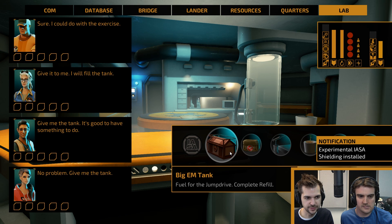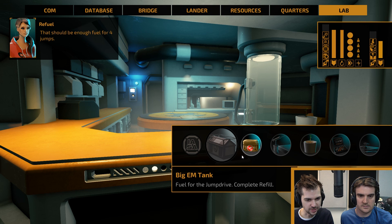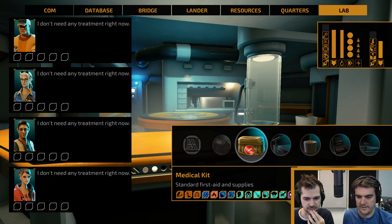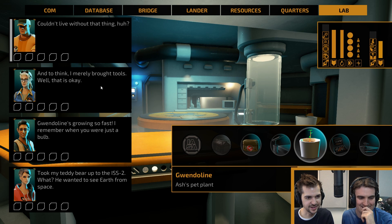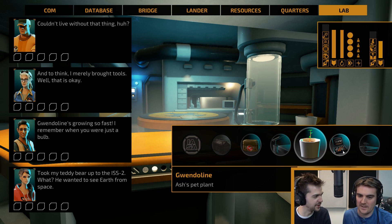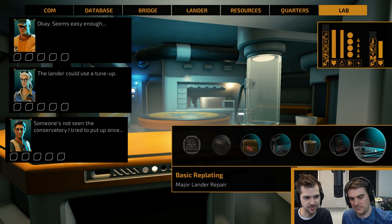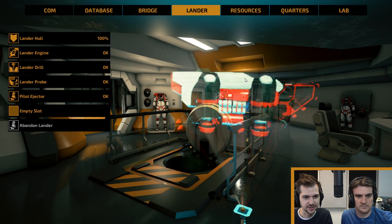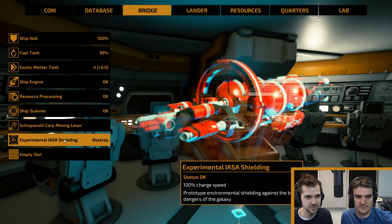Fuel for the jump drive — who wants to fill the tank up? Astronaut lady can get out and pump the tanks. Enough fuel for four jumps, so we can check out four star systems. No one's injured, though they can get spooked. Major hull repair — we've got Groot here. Gwently is growing so fast; maybe she'll become part of the crew and we can put her on Alpha Centauri. Everything's healthy. Our ship is looking good, with shielding and a 100% charged speed.